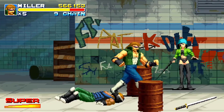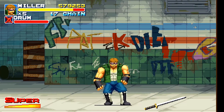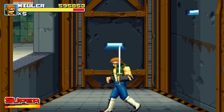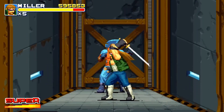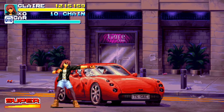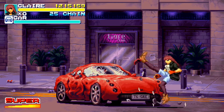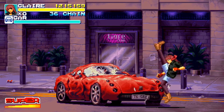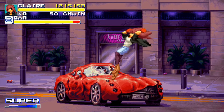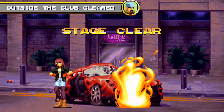The most balanced character is Duke — he has enough power to clear enemies quickly and is speedy enough to evade attacks when needed. Miller is the heavy type but slow and cumbersome, while Claire is a nippy fighter who takes lots of damage, so you need to learn to dodge. Each fighter has a distinct style that adds variety. Final Vendetta's chain system is also interesting — the chain only breaks if you're knocked to the floor, so light hits won't ruin your combo, encouraging you to keep improving. Overall the combat system is rock solid and a lot of fun.